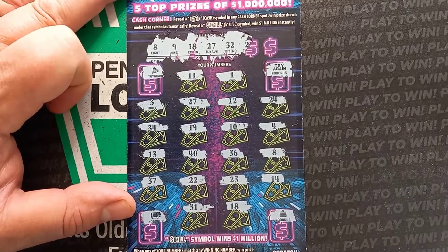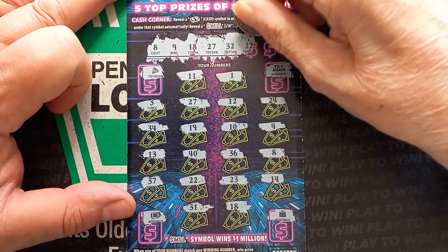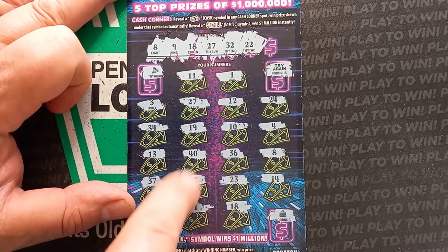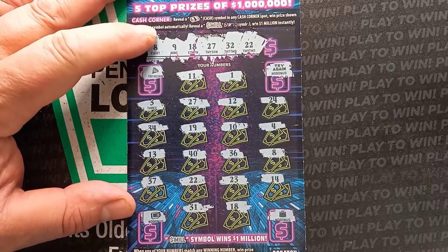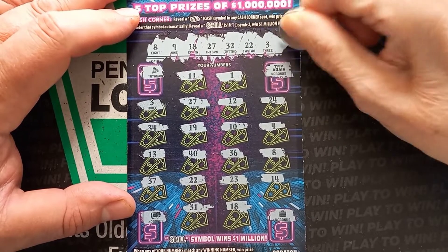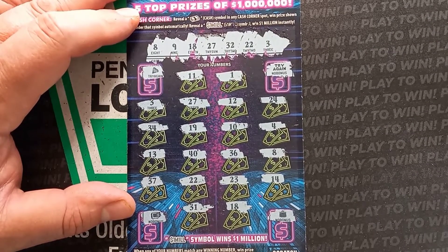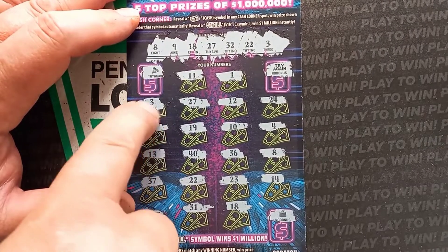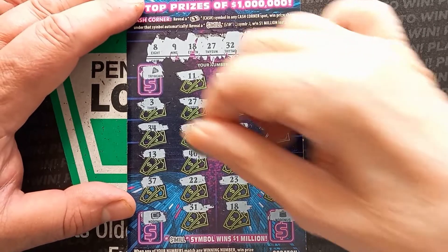Thirty-two — not seeing a 32. Good old 22 — we got four matches. Wow, that's going to be a nice win. Last one, number three — we got five matches! Alright, what do we want? Go ahead, you could do that one. Let's see what's underneath there.